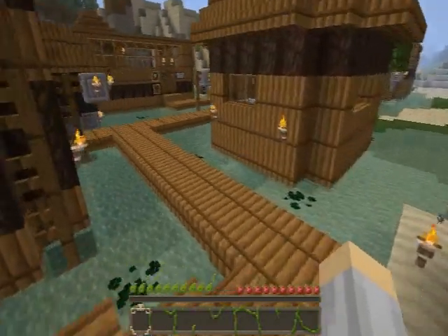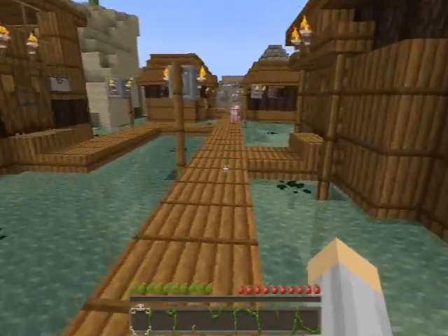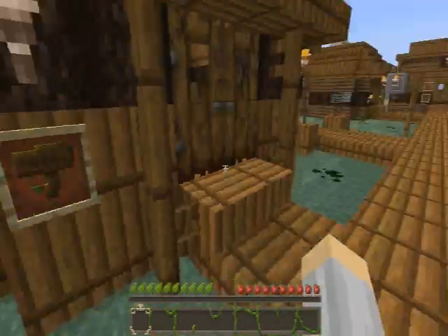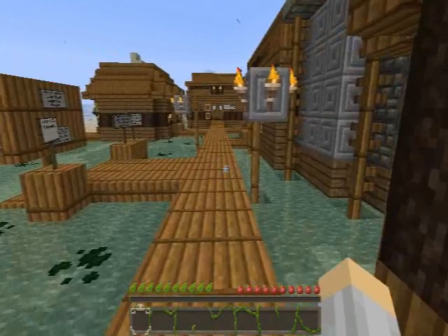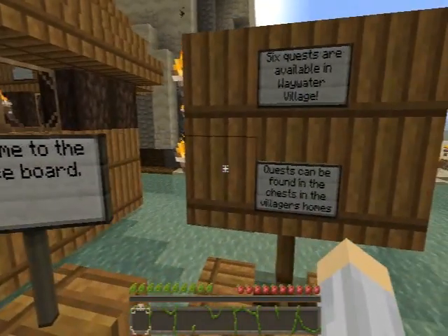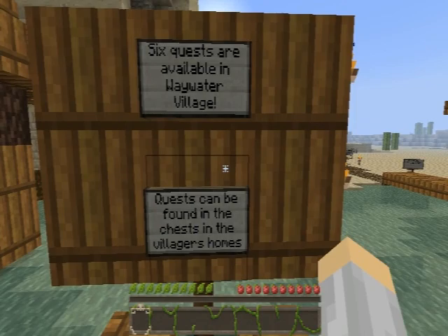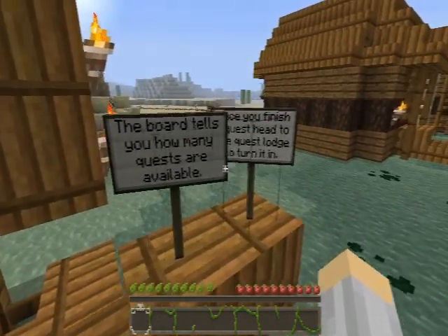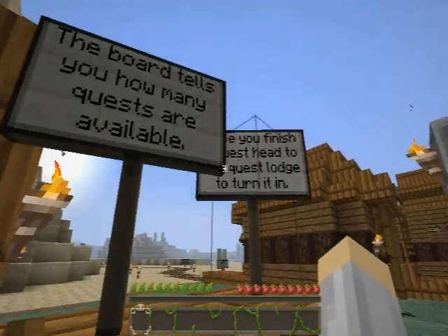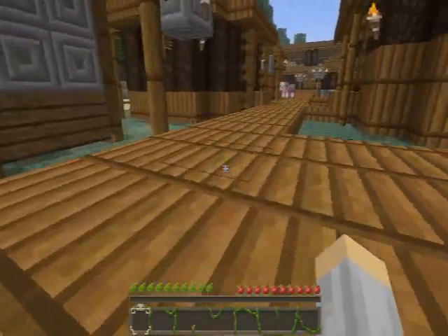Let's try to find my house and look at the map. It's right outside of the town, next to the inn. The inn is a quest lodge. Welcome to Nordest Board — six quests are available in the water village. Quests can be found in chests in the villagers' homes. The board tells you how many quests are available. Once you've finished a quest, head to the quest lodge and turn it in.